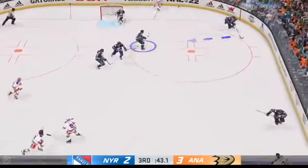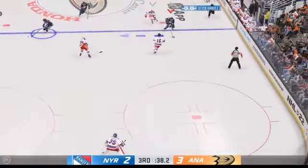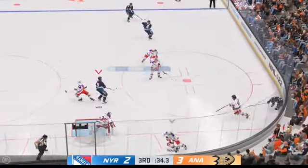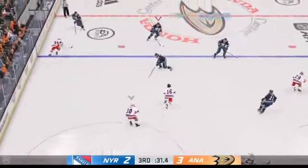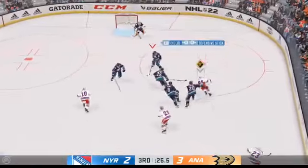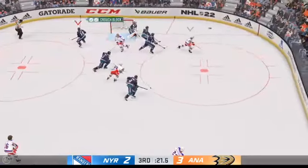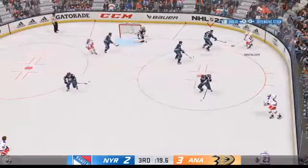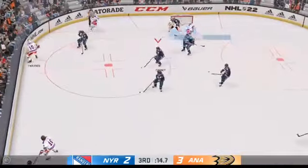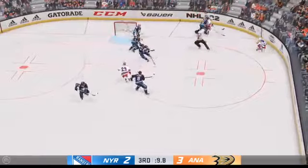Anaheim's got it in their own zone. Quick feed to Koivu. The Ducks take it across the line. And that's knocked away in the defensive end. The Rangers move the puck in the defensive zone. Heads to the back of the net. Backhander — oh, target! New York's feeling some frustration here. They've had as many scoring chances as the other team, they can't find a way to score. And you look at the clock — there's not many more opportunities left in this one.